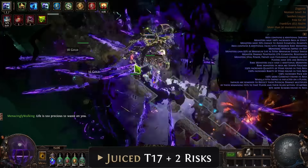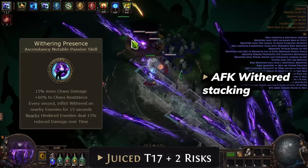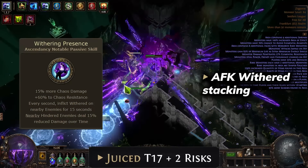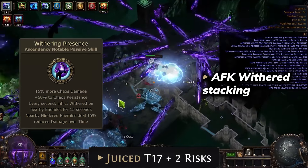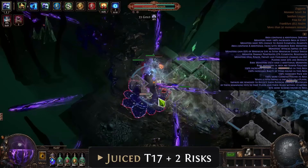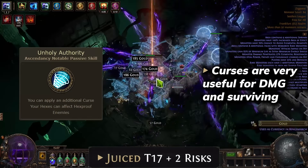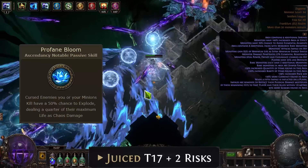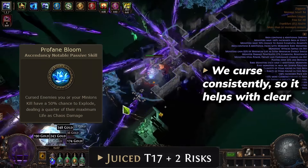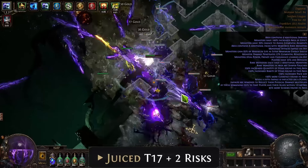We also receive an amazing way to inflict wither without clicking anything. Withering Presence works so well because after 15 seconds we inflict maximum wither on all enemies around and we don't need to click a single button for it. We can also utilize Unholy Authority very well because it gives us additional curse, and Profane Bloom helps with clear because we already curse enemies pretty consistently.